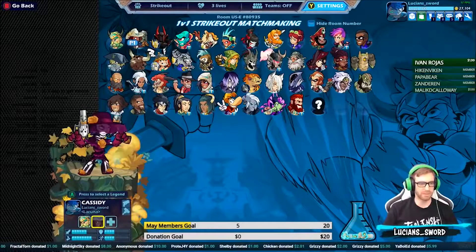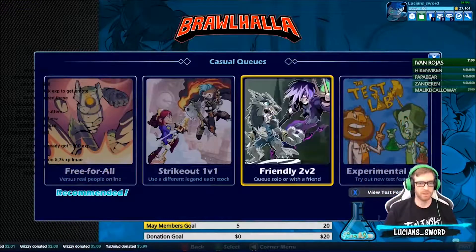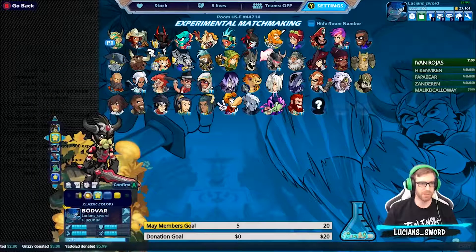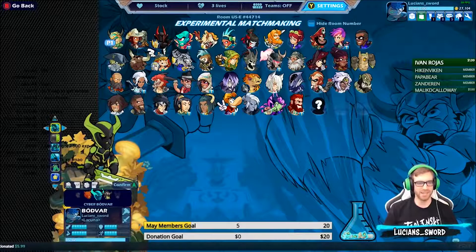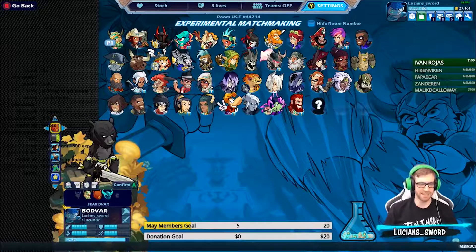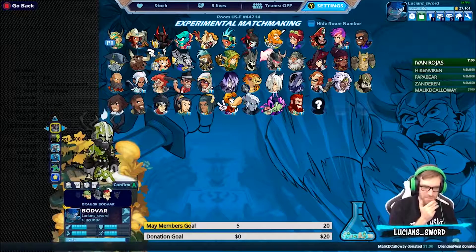Though I do expect them to see another event in the future, as of right now they are unattainable, making them somewhat rare. The Charged OG color scheme in particular looks amazing on most legends. Black and green are like my favorite colors, so I'm a little bit biased.